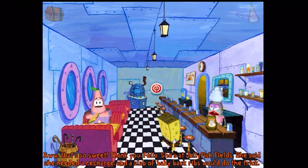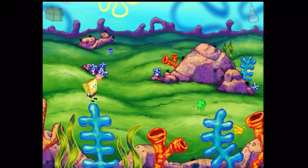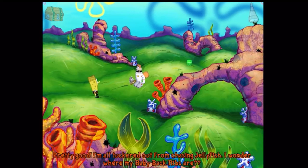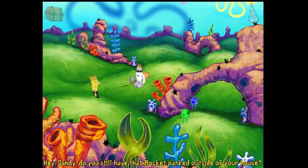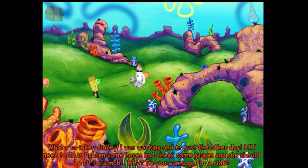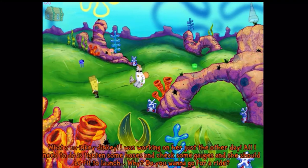Everyone with a job in this game should seriously be fired. In Jellyfish Fields, you can get stung by jellyfish, but it doesn't do anything — there's no health bar. You bring Sandy her baby back ribs, and by yet another complete coincidence, Sandy has tickets to Neptune's Paradise too. The game actually kinda explains this: apparently almost everyone around town seems to be getting these tickets, and we can probably assume the theme park felt generous. You head back home to get your water helmet, but there's a snake in it. Why does SpongeBob have a snake in his house? Apparently snakes are a common pest in Bikini Bottom.